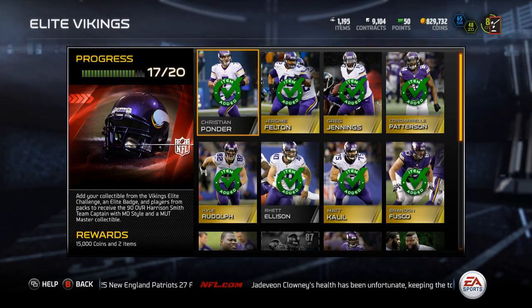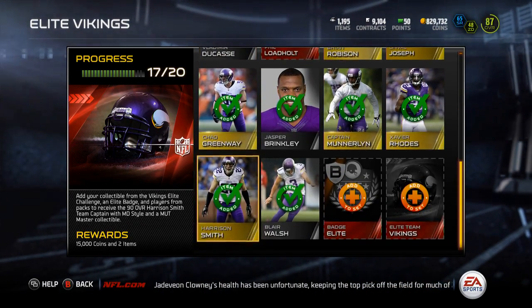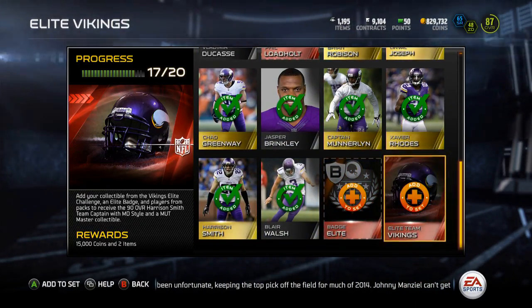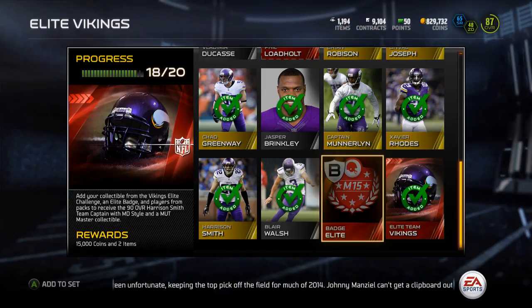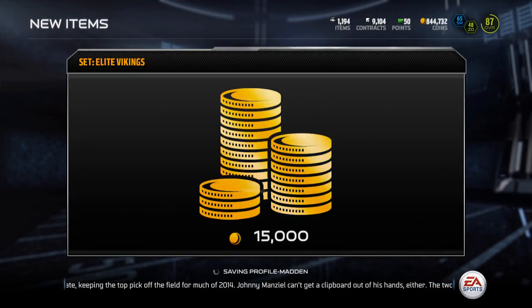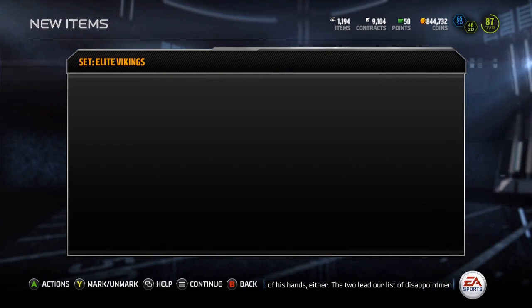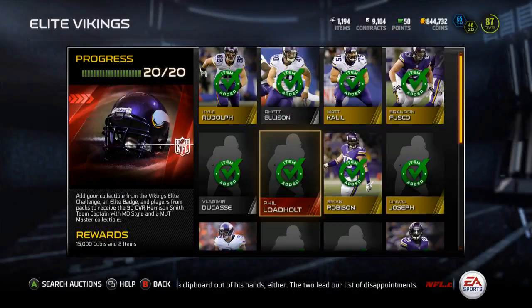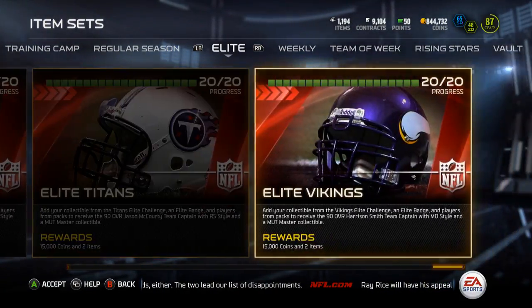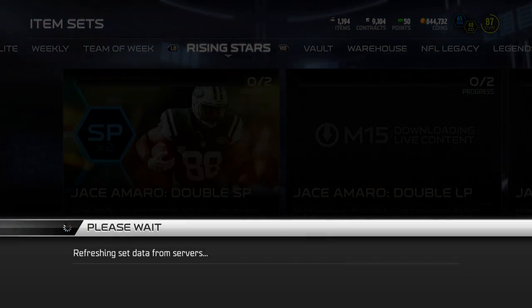Hey guys, what is up, it is Nick and I'm going to be finishing up the Elite Vikings collection. Had to buy out an elite badge but we finished up the solo challenge. Able to complete this now — pulled that full load a little while back — got my 15k coins and my Harrison Smith along with the elite master Vikings collectible. That should give me seven out of 32, so kind of on my way I guess.